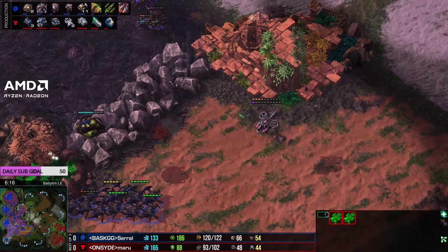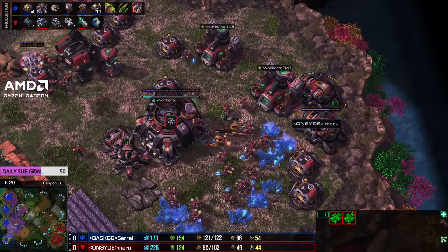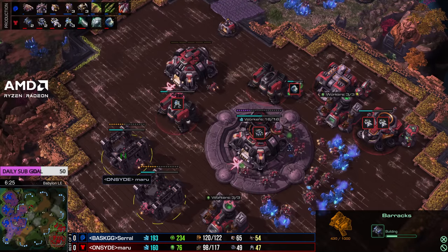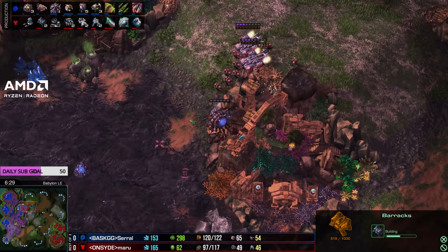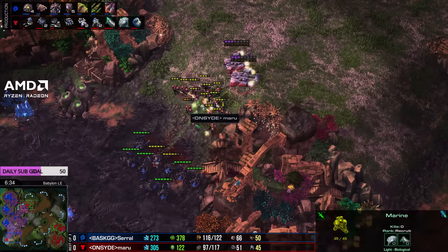Fourth base is going down in the bottom left. Single banshee is going to push those roaches back for now. Second engineering bay is up, armor upgrade starts, and Maru is adding three more barracks. His base is looking a little chaotic right now - he hasn't found any momentum whatsoever. Serral really is the man that just takes the wind out of your sails.